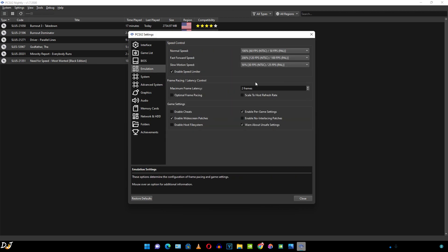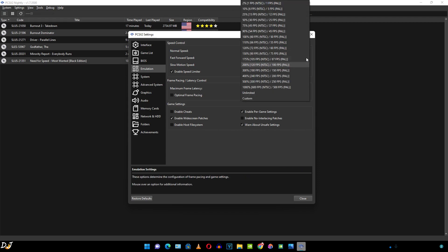Then we have the emulation settings — I'm using the default settings. I've just checked the enable widescreen patches setting. Make sure the enable speed limiter setting is checked, otherwise the game will run in fast-forward. The fast forward speed is set to 200% by default, triggered by pressing the Tab key, which will achieve 120 FPS for the NTSC version and 100 FPS for the PAL version. You can increase this value if you want.